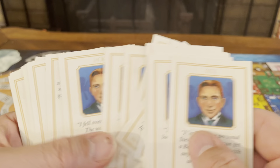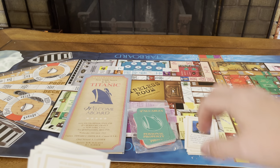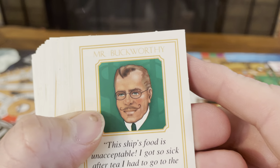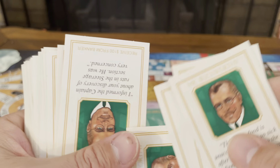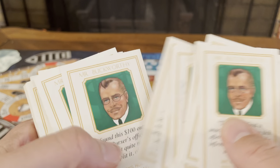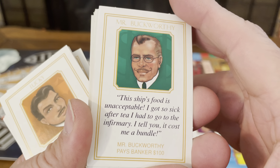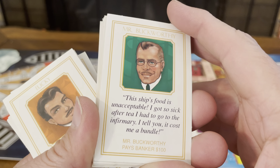Then you get Jack's cards. For example: 'I found this $100 outside the purser's office. I know it's wrong, but let's split it. Banker pays holder of this card and Jack $50.' And Mr. Buckworthy: 'I tell you, it cost me a bundle. Mr. Buckworthy pays banker $100.'